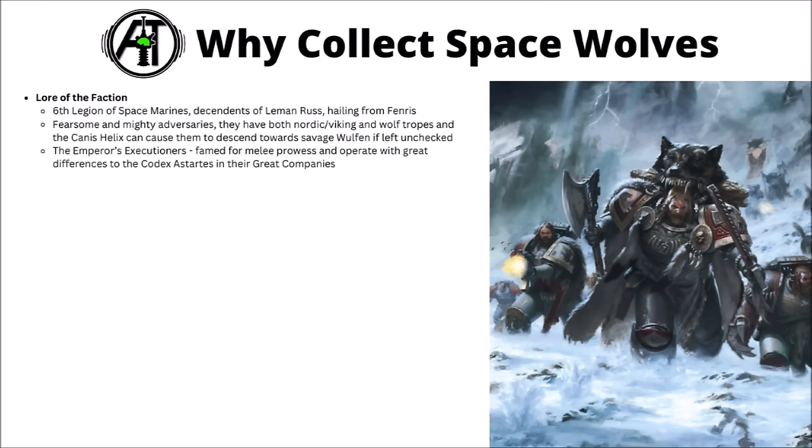The genome of Russ does possess the Canis Helix, giving warriors unnaturally long fangs, and if left unchecked, has the possibility to degenerate Space Wolves into the Savage Wulfen — a weakness that has been exploited by the Thousand Sons in the past. In battle, they serve as the Emperor's Executioners, famed for their melee prowess and operating great companies, largely eschewing Roboute Guilliman's teachings in the Codex Astartes. They have multiple interesting units from the impetuous young Bloodclaws to the semi-mythical Thunderwolf Cavalry, fighting alongside their Wulfen brothers.